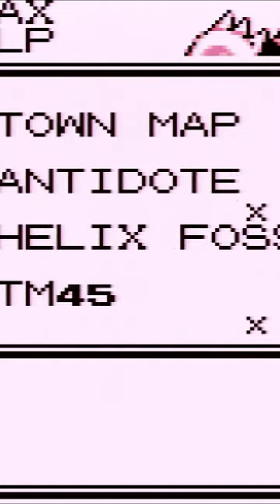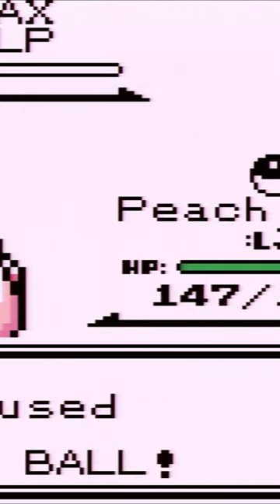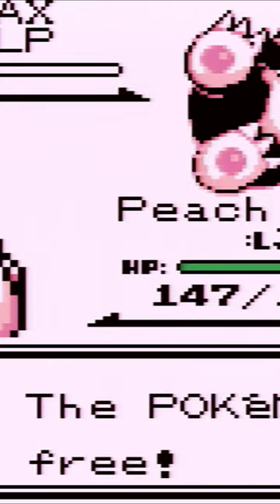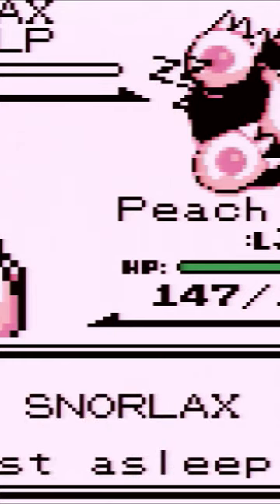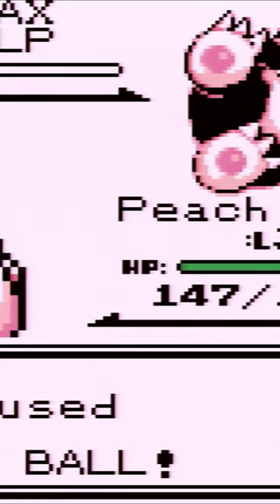Let's try to see if we can throw some Great Balls at this thing. Snorlax has a very low catch rate, but it's still fast asleep. So if you can put this thing to sleep, you'll have a significant advantage.